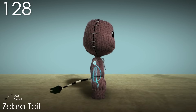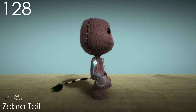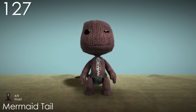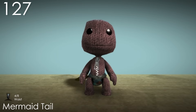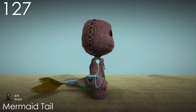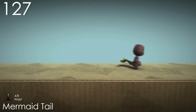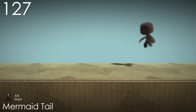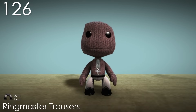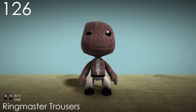Number 128: Zebra Tail. Pretty much the exact same thing as the Lion's Tail applies here, but I think the end looks a bit better with there being more tufts. It's also a nice detail that it's less rigid. Number 127: Mermaid Tail. I was surprised to find out that this one wasn't actually called Fish Tail. The size of this tail is really nice, as it's very noticeable during gameplay, and the way it moves around sort of makes it look like it's underwater. Like the matching torso piece, the sequin scales idea is really good. Number 126: Ringmaster Trousers. The pattern on this costume makes it a lot more interesting than some other pants we've already seen. They also just look pretty cool in general.